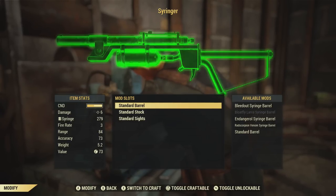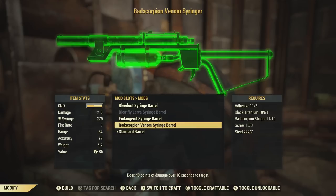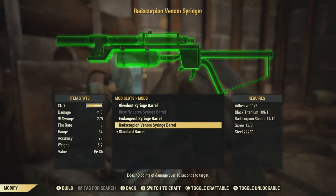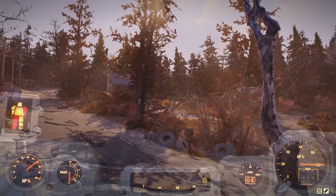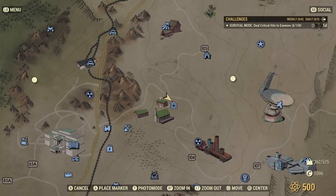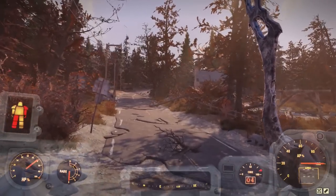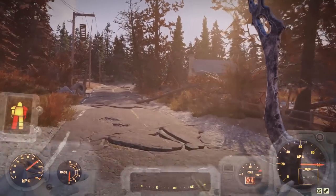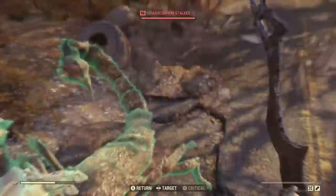Our last syringe barrel is the hardest one to complete: the Rad Scorpion Venom Syringe Barrel. I already have 10 of the rad scorpion stingers, but I'm going to take you to this location, which is just a little bit east of the White Spring Resort — it's called Middle Mountain Cabins. My power armor is a little bit in the red because I've been taking quite a hit from all these rad scorpions that jump out. There should be two, possibly three rad scorpions that spawn here, and again you have to server hop.